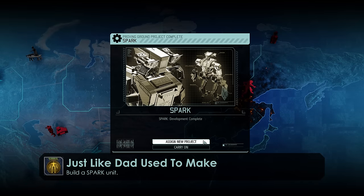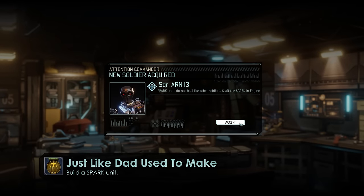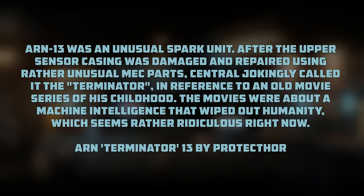Back into the world map we go, but not for long — we are interrupted by news from the Proving Ground where we have just manufactured our very first Spark, unlocking the 'Just Like Dad Used to Make' achievement. Keep in mind that Julian was acquired in a mission and not from the Proving Ground, so this is in fact the first Spark we have manufactured ourselves. Named after a Patreon supporter, this is Arn13, nicknamed Terminator, submitted by Patron Protector.